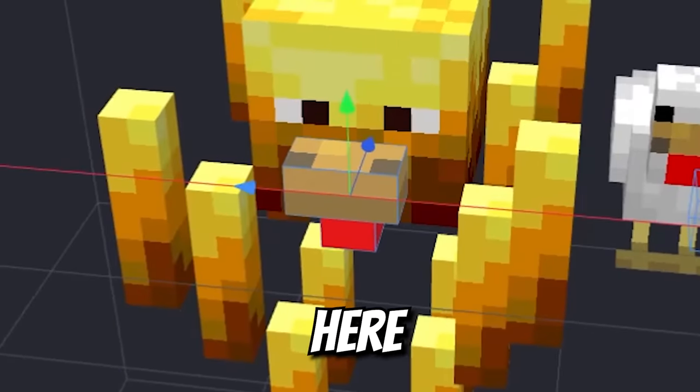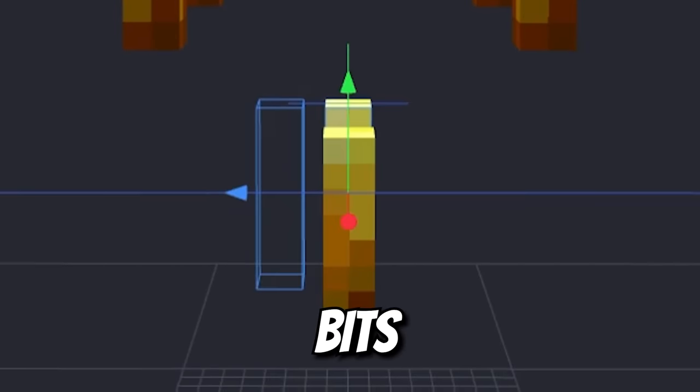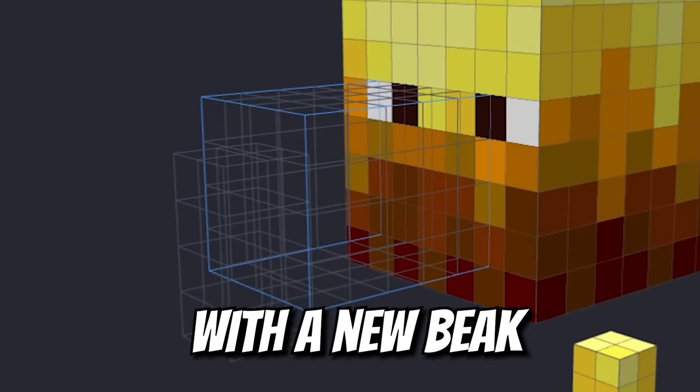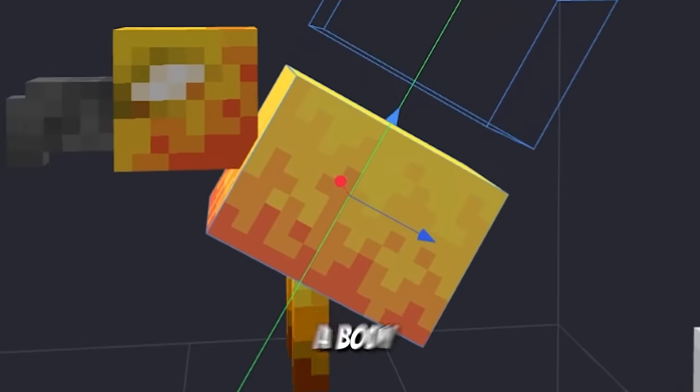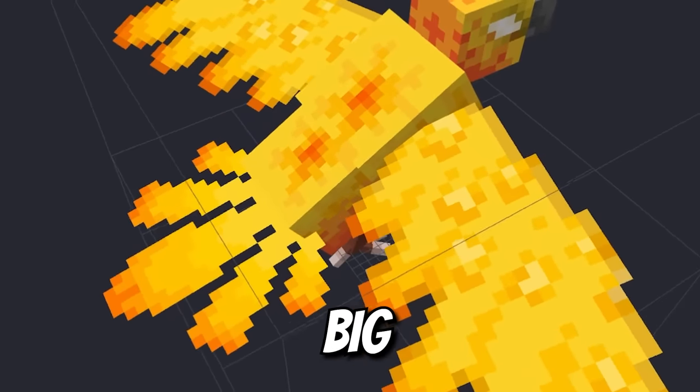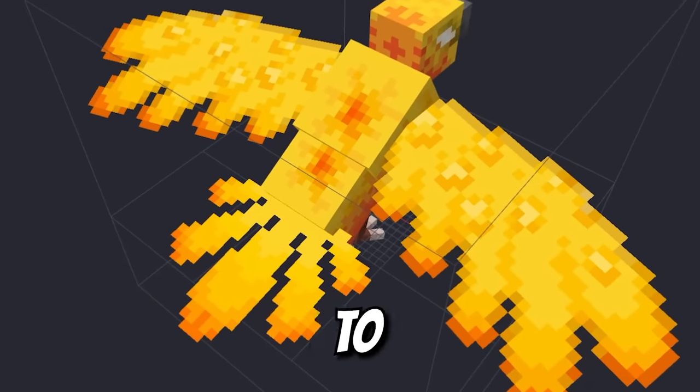Just gonna take this beak here, move a few of these bits, take this wing. We'll keep the blaze head and make it the phoenix's head with a new beak. Add on a body with some big flame-colored feathers, some feet — super big, super bright, and ready to take flight.